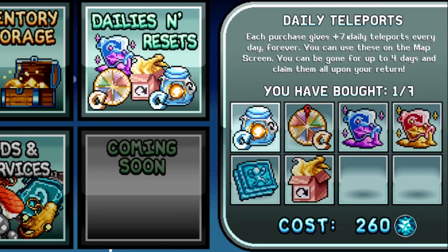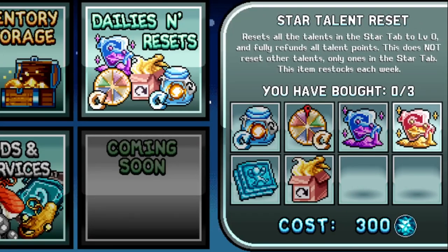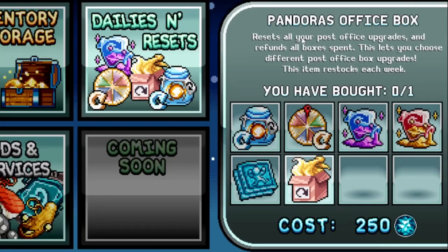I bought one daily teleport — you get a few for free in game but buying this increases your max saved total. Daily minigame plays I highly recommend you don't buy, because minigames are super tedious and then you feel obligated to play them every day or you're wasting it. Never buy talent reset or star talent reset. The subclass swap token lets you swap between barbarian and squire, or shaman and wizard, etc., but not between warrior, archer, or mage. Pandora's Office Box resets all post office upgrades and refunds boxes, but at 250 gems it's not really worth it.